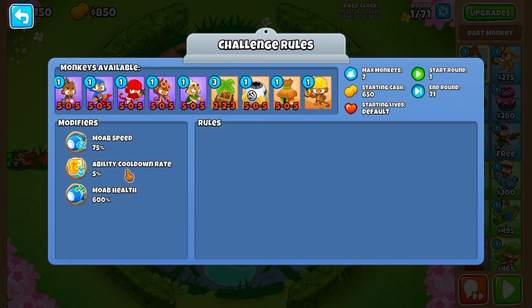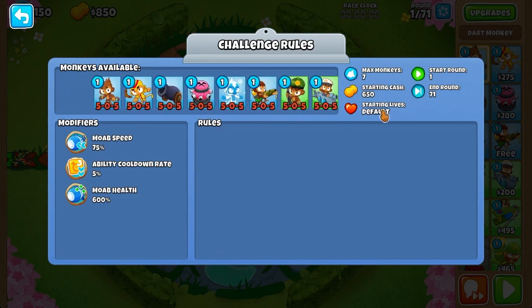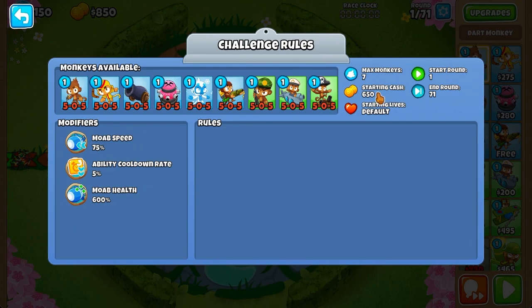This means that round 40 MOAB is going to be 1,200 Health, so good luck trying to defend that. But either way, we only have one of each Tower, 505 Towers, default 657 cash, about 1 to 71, and most importantly, a maximum of 7 Monkeys.